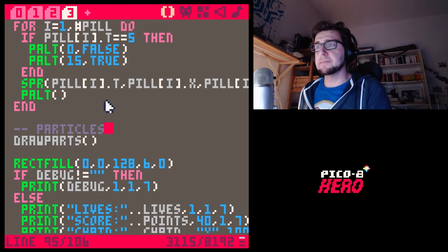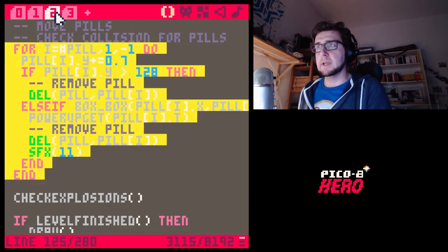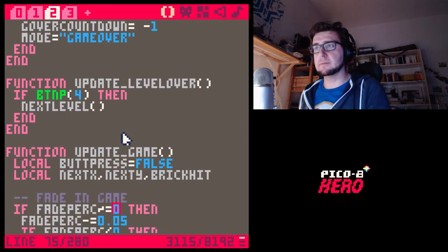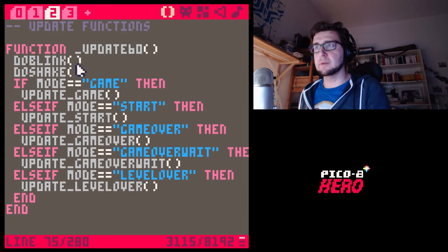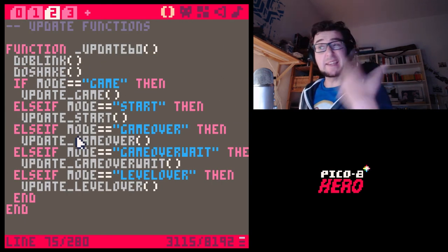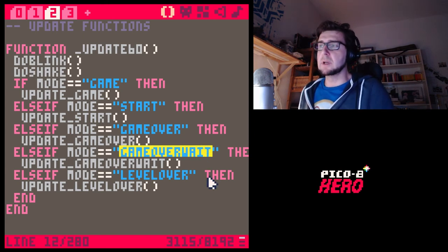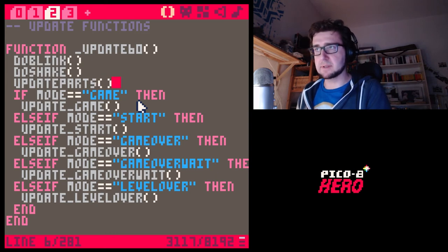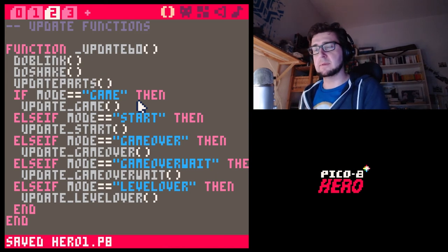We also need to call 'update_parts'. Actually, let's update particles always — not just within update_game — because if we change the game mode to something like 'game over', we still want the particles to age and disappear. So 'update_parts' should be a general thing that just always happens. Let's see... doesn't that look awesome?